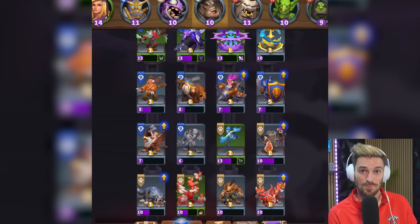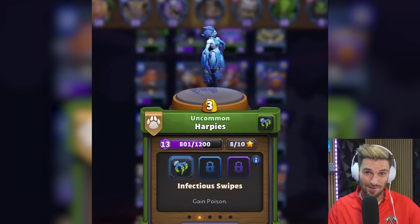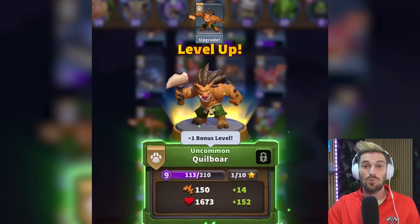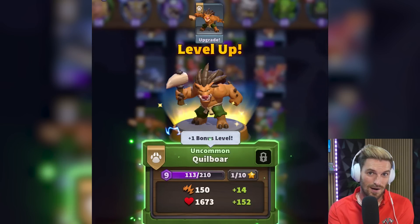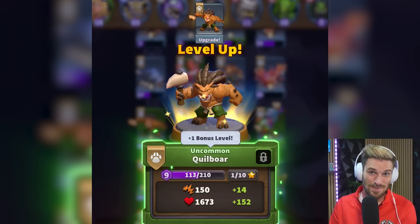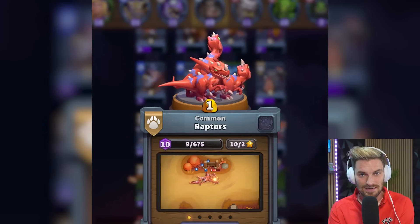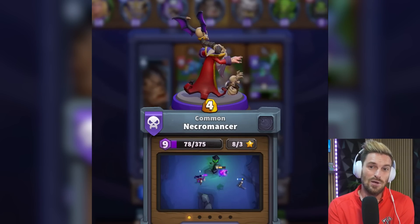My favorite minis — without question — are Harpies: a very efficient flying unit that not everything can attack, and they put out a ton of damage. I also love the Abomination to protect them, so they make a great synergy duo. Quill Boar is probably the best bang for your buck resource-wise — he only costs two gold and is unbound, so you can place him anywhere on the map to redirect aggro. The Huntress feels extremely powerful too even though she costs a good amount of gold. You also want a mix of tower-busting units like Raptors and support units like a Necromancer that can summon skeletons — there are so many different minis to explore.